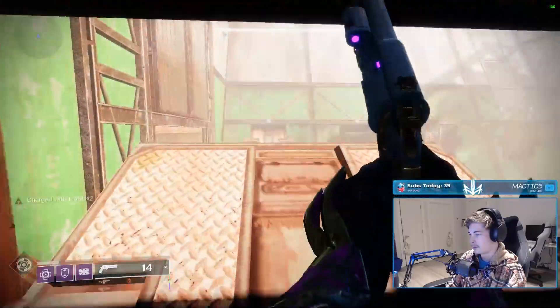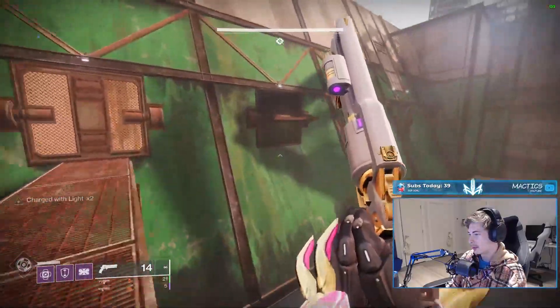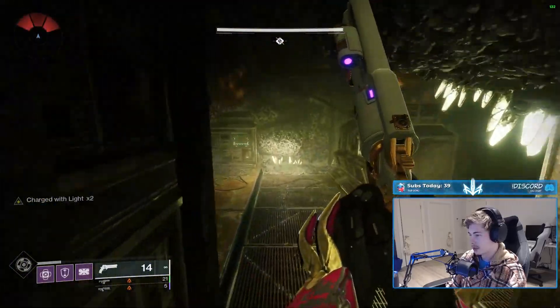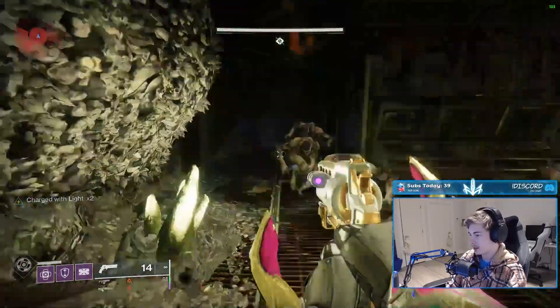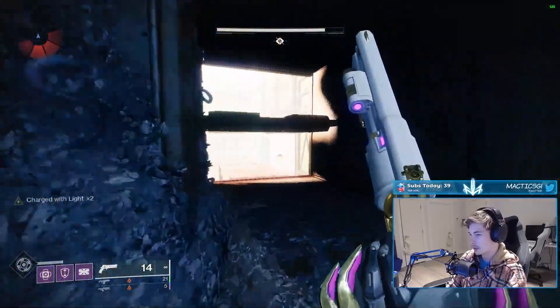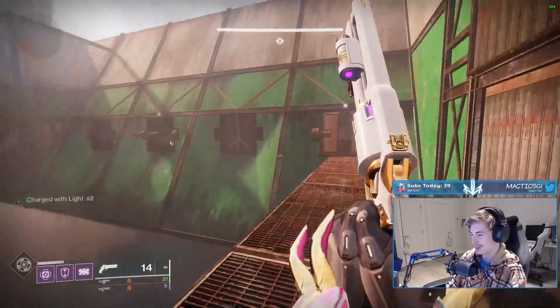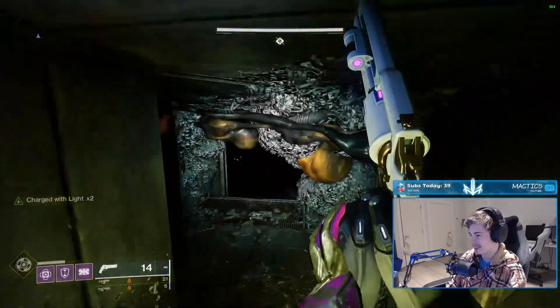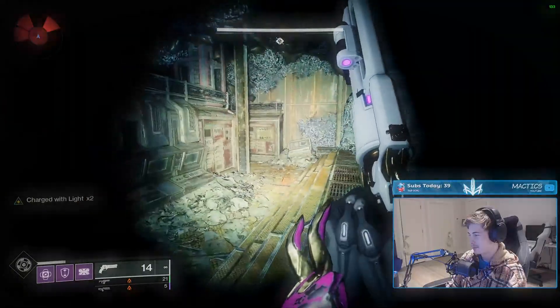As far as Titan specifics go, Top Tree Void worked great for me. I went with Mask of the Quiet One but didn't find it super useful, so if there's another exotic you think might be nice, please do use it. With melee kills giving overshields and health regeneration mixed with the squishy trash mobs in this dungeon, you should always be good on health even in a big batch of enemies. I recommend bringing Protective Light and something that can make you Charge with Light, like Taking Charge or Elemental Charge if you run Wellmaker mods.